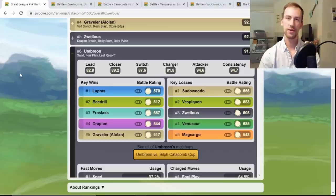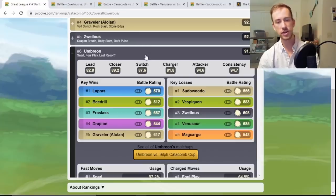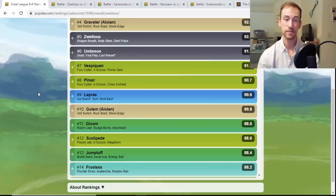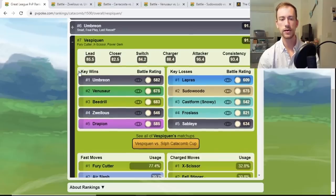Umbreon is at number six, but man, Umbreon is so good. There's nothing that actually hard counters it — look at the key losses: Sudowoodo, but that's still not a super high battle rating, so it's a very close match. Venusaur is one of its better counters, but Umbreon is so bulky and such a good generalist. With really the only threats being Bug type damage, Umbreon is going to be one of those must-haves on your team.